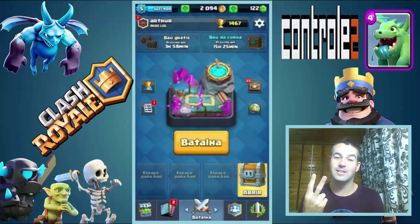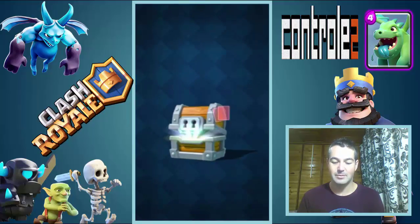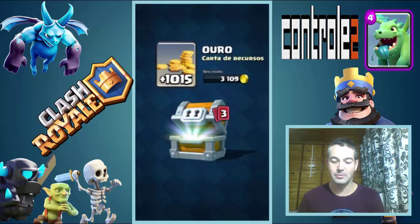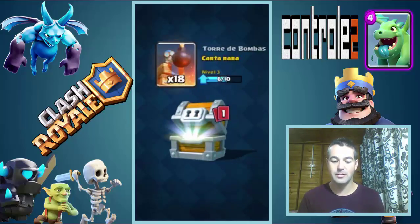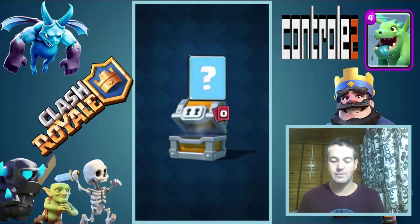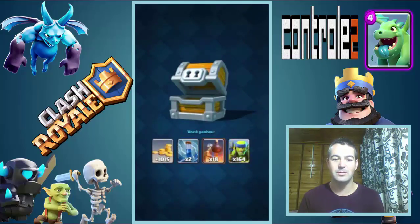E agora por fim o último baú. Temos duas cartas novas: o Mago e a Fornalha. Esse baú grandão — só ele já me deu mil de ouro. Bárbaro. Zap — não conheço essa carta também, mas já veio com melhoria. Torre de Bombas — eu usava antigamente. Os Goblins — 164! Esse baú é violento, veio bastante coisa.